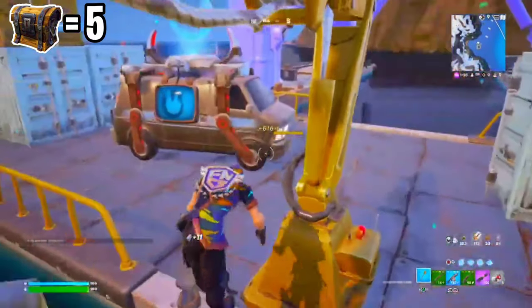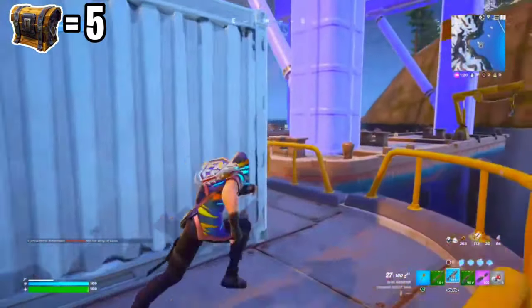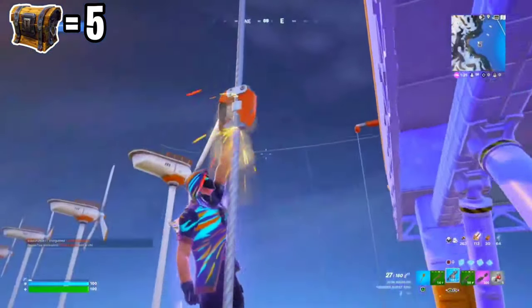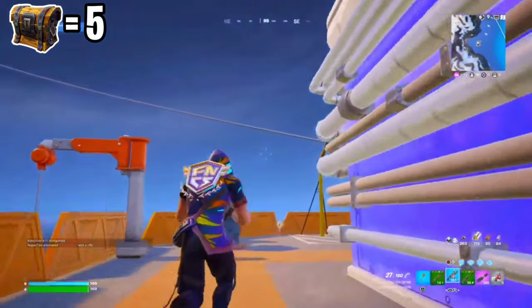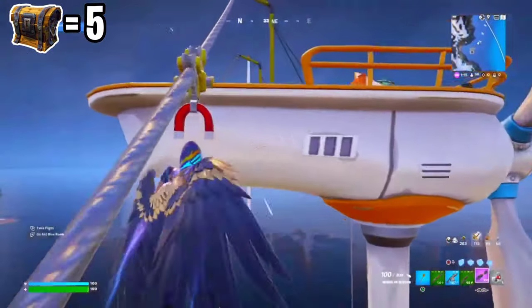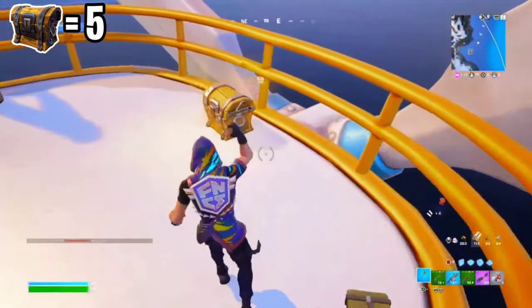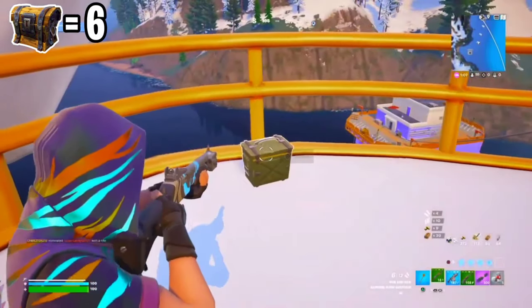Just like that we destroyed it. Let me double-check if there's another chest here — there isn't. So we make our way back to the very top and we're going to take the zip line to get the other chests. Right now we've just found our sixth chest and also another ammo box.